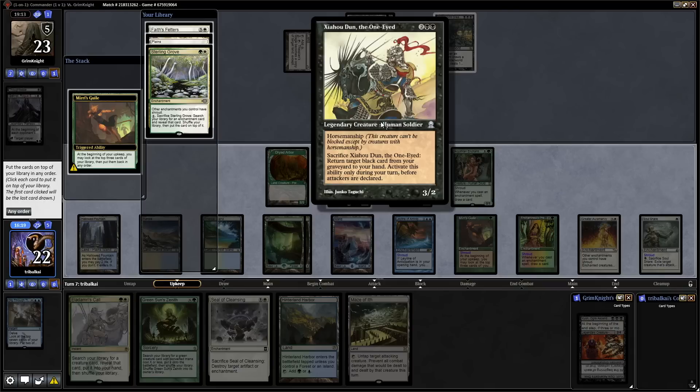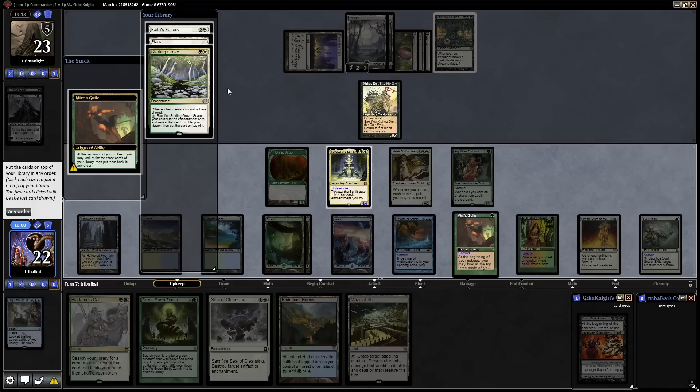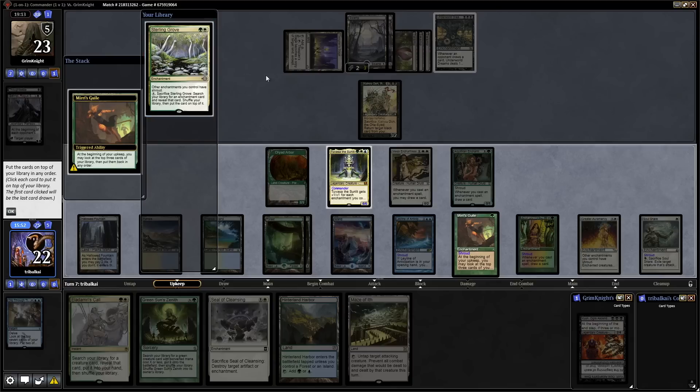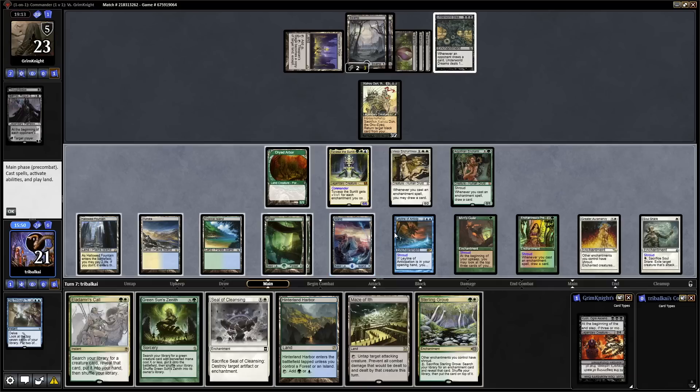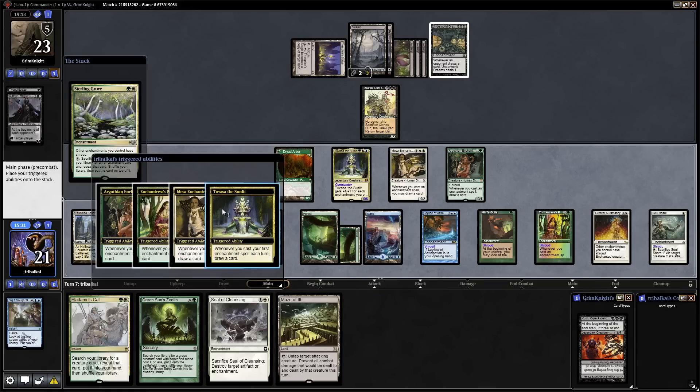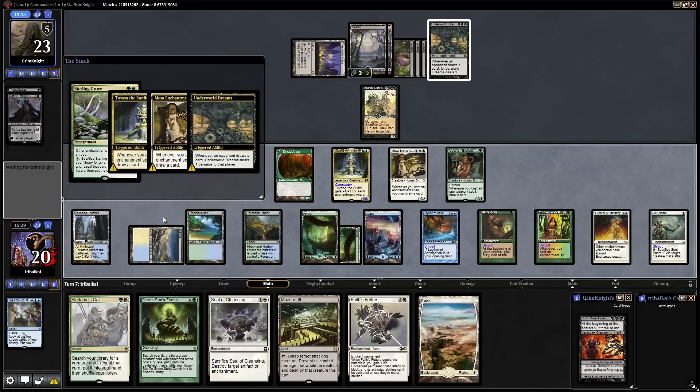It might be worth going for Sun Titan with Eladamri's Call within the next few turns because that goes well with Seal of Cleansing — destroy an Artifact or Enchantment by sacrificing it. There's a Shaohu Done the One-Eyed — a 3/2 with Horsemanship. Sacrifice it to return a Black Card from your graveyard to your hand, but only during your turn before attackers are declared. We'll just go for the Sterling Grove here — that's another shuffle-slash-tutor effect, and it will make all of our Enchantments have Shroud. Sterling Grove and Greater Oromancy give each other Shroud.